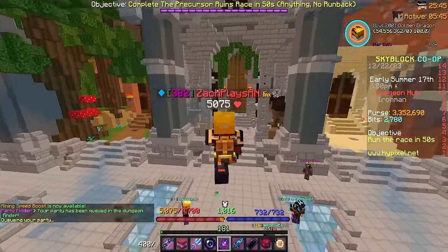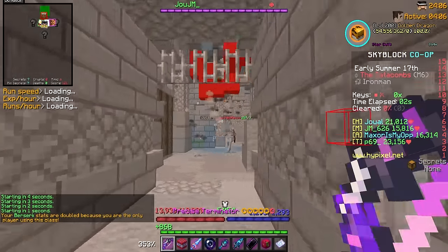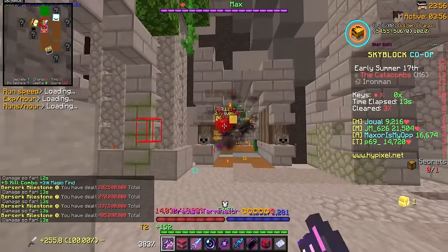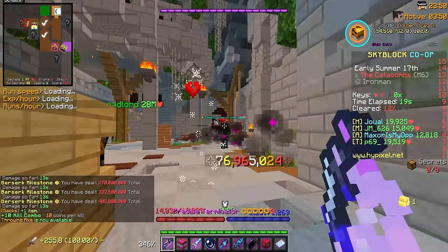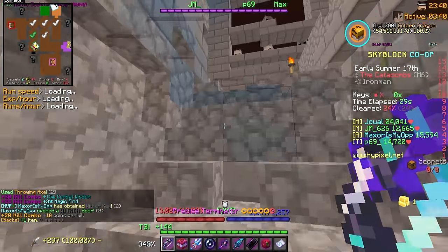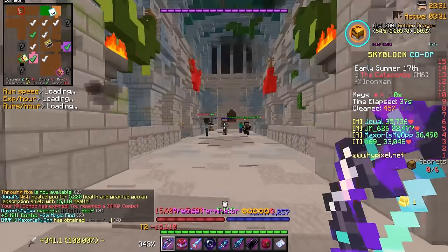I didn't do dungeon potions — I actually need to do those today since everything's going to hurt. Usually I don't do potions in M6 because it's gotten quite easy, but I just need to be more careful with the rooms I walk into. I probably shouldn't go into a yellow room as soon as the run starts. It's definitely going to be like dungeons on hard mode.